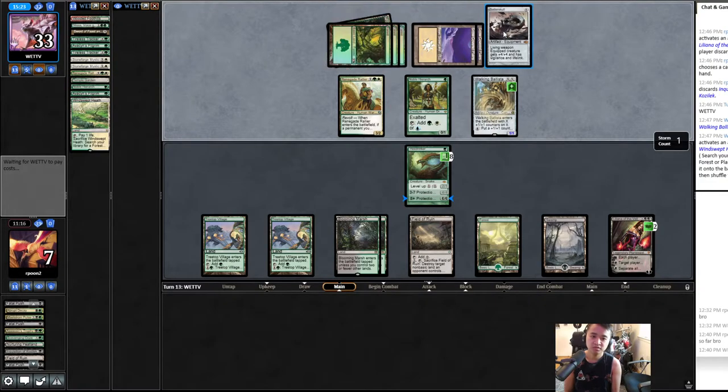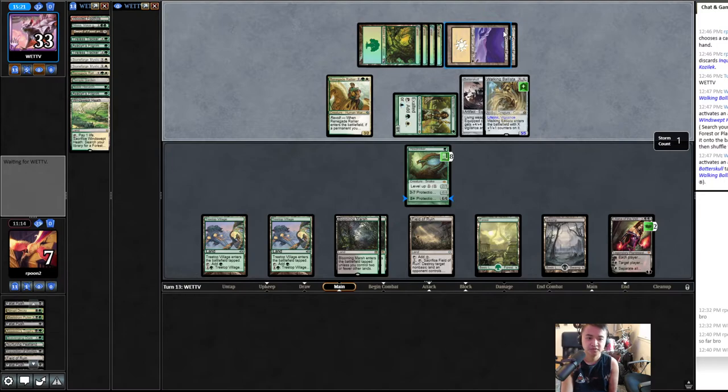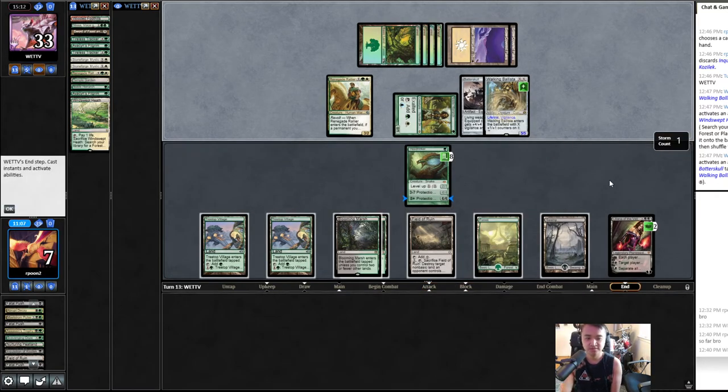So they can equip Batterskull — oh, true, true. But those aren't plus-one-plus-one counters though. They still want the lifelink from it, I guess. I think they might not realize they punted.